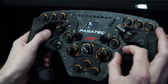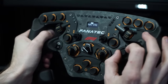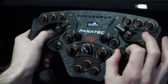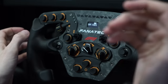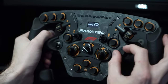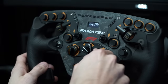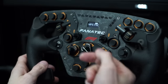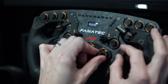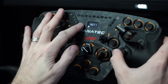Scrolling through the settings, we have force feedback maximum strength, linearity, natural damper, natural friction, natural inertia, force feedback interpolation, force effect strength, spring strength, damper strength, ABS setting for the vibration motors, and shock vibration setting. Then there's the multi-position switch function — this is where you choose whether it operates as a rotary encoder or a multiple-positional switch. In MPS mode it knows exactly what position it's in, though that's not compatible with all sims. Options include constant pulse, single pulse, encoder mode, and automatic mode. Press the button again to exit.